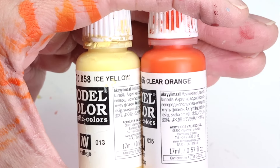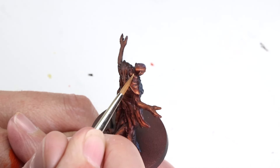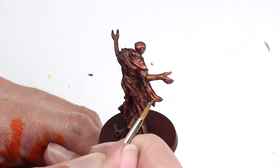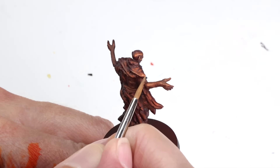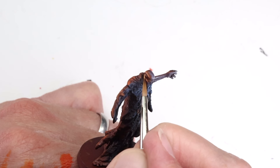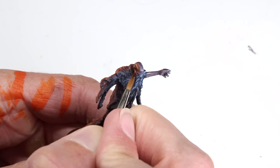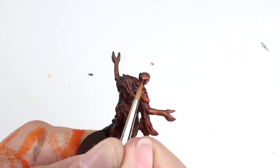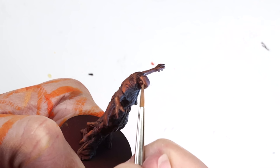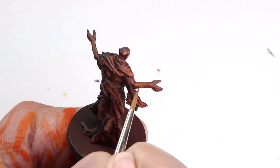For the next level of reflection, I use a mix of ice yellow and clear orange thinned with water. For the clothing, this is the ultimate highlight, mostly added to the edges and raised folds in the cloth. The extreme outer edge of the right shoulder is the only flat surface that gets a little extra of this bright highlight. The skin, on the other hand, is shinier than the clothing and would therefore reflect more light, so I'm a little more generous with the bright highlight mix there. The main highlights for the face are located on the right cheekbone, the edge of the ear, and the path along the upper right side of the skull. The upper arm, wrist, and fingers also get a little brightening.